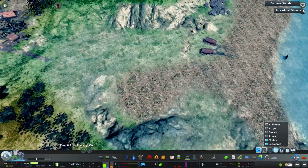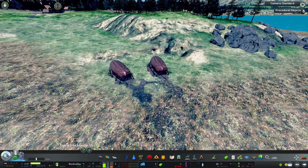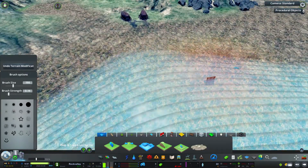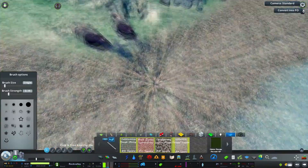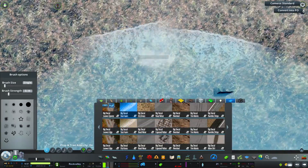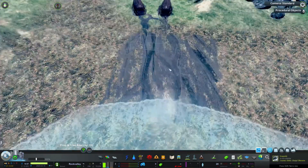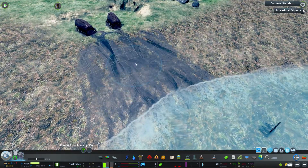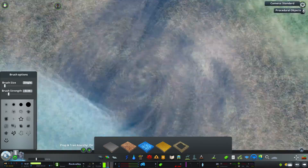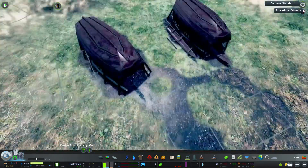I'll add a small house next to the boathouses, which is going to be the residence of the person in charge of the boats and their construction. Here I'm just bringing in the sea a little bit closer, because the boathouses were a bit too far away from the water. I didn't want to make it too far, so I brought the coast in slightly.